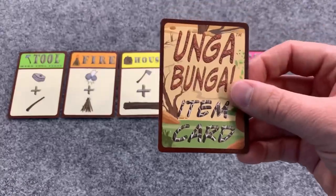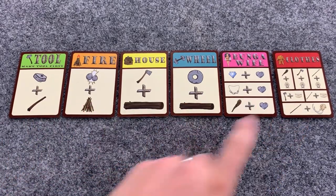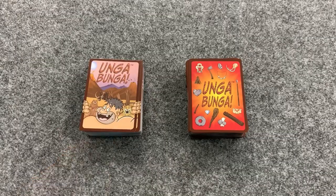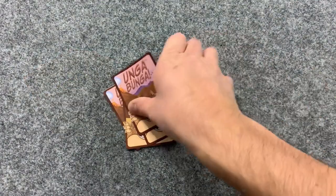To set up, give each player one of each item card. These are used to help remind players how to make each item, as well as help them keep track of which items have been made. Next, take the regular Ungabunga cards, shuffle them together, then deal five to each player. The oldest player will go first.